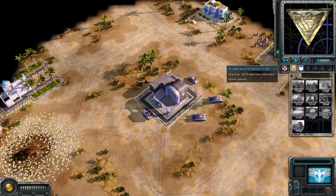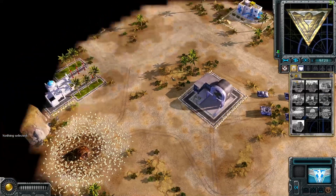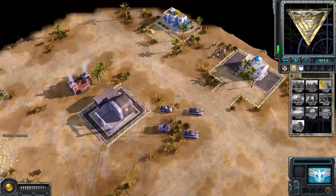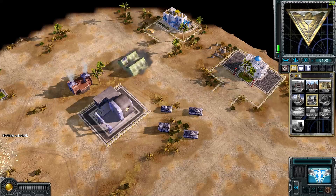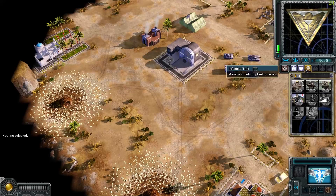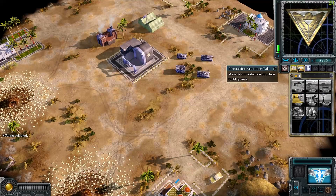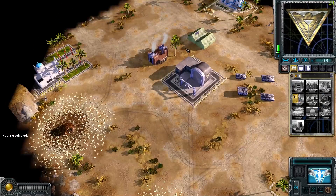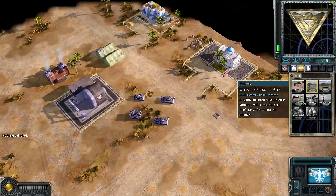Okay, so here we begin - we have one APC, two medium tanks, and one light tank. Let's get a barracks; this map is smaller, should be a better option. There's a turret - the turret fires artillery while the pillbox fires ammo. The enemies should come from here and from here.